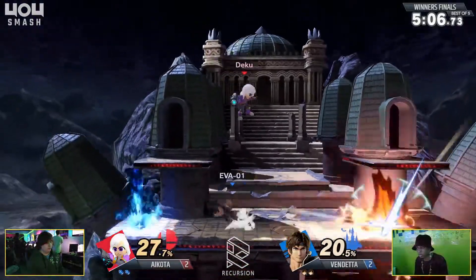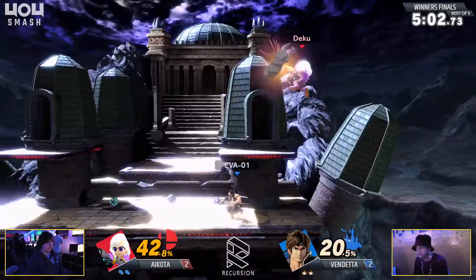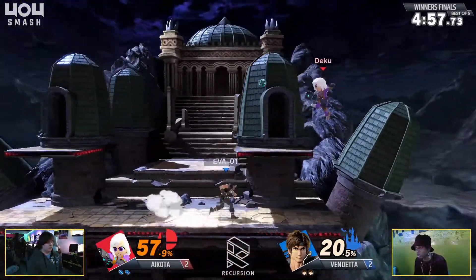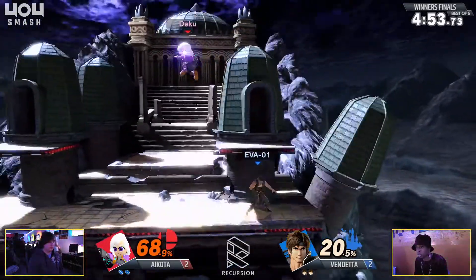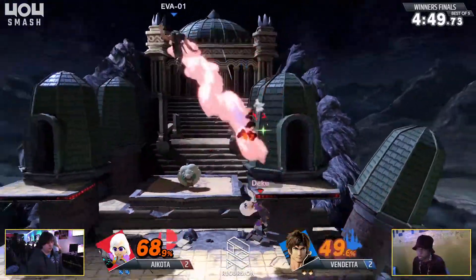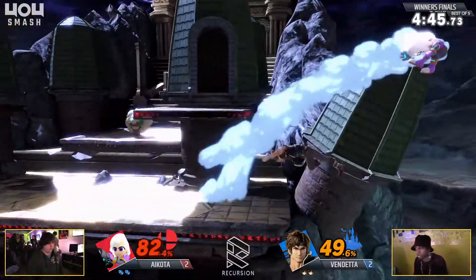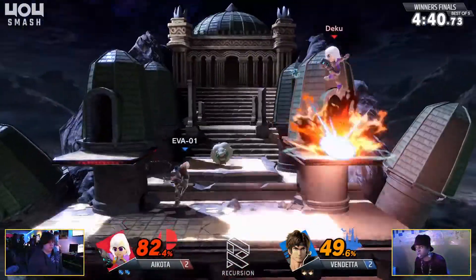Something he's accustomed to — just that simple ledge trapping. I believe it's down B — actually, I think it's neutral B. And then the down B is that little round grenade. Because I know you can do the charge shot and the round grenade. And he doesn't have the charge shot in this variation, so I'm assuming that neutral B is the rolling grenade. That makes sense. But Vendetta's still in command in game five, just trying to find his way in, but Icota making it very difficult.